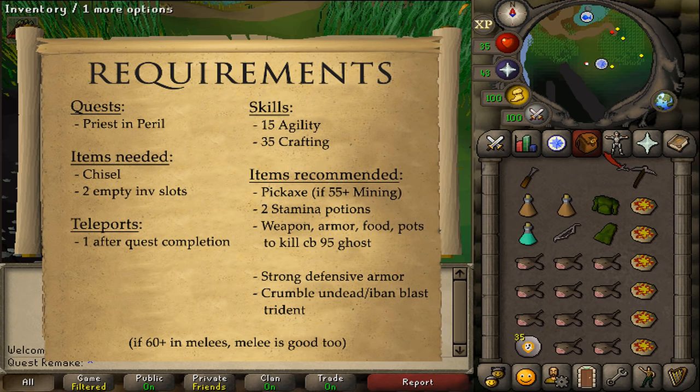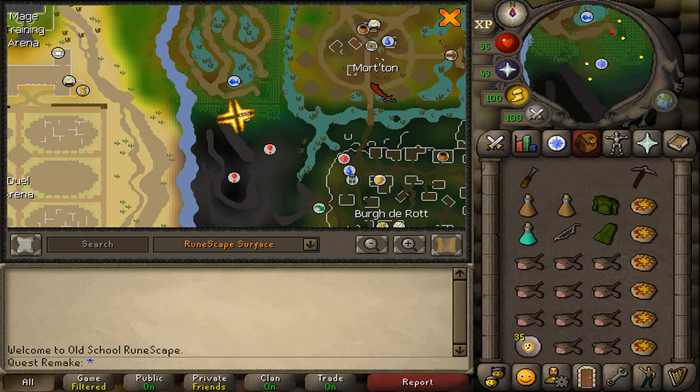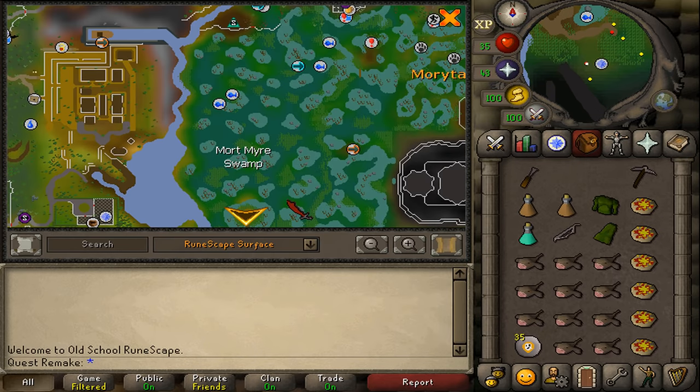The boss is not immune to poison. For teleports, just bring one teleportation method out of here after the quest is completed. To start this quest, go just west of Morton, which is located south of Canifis.